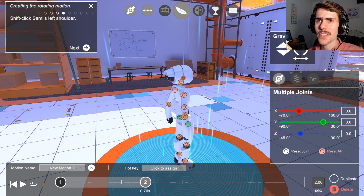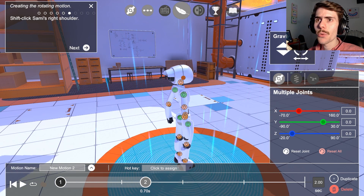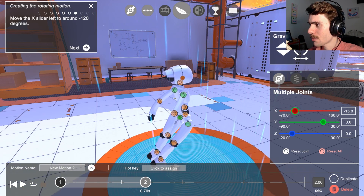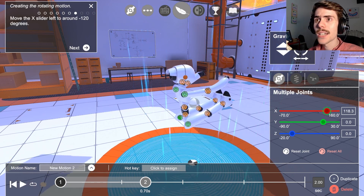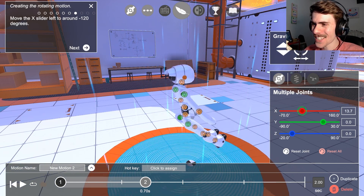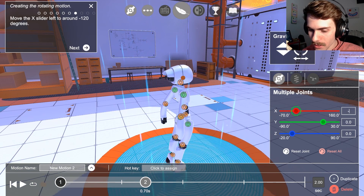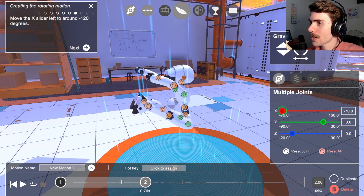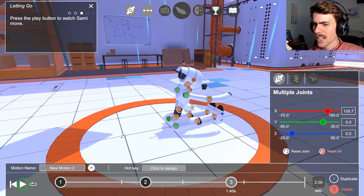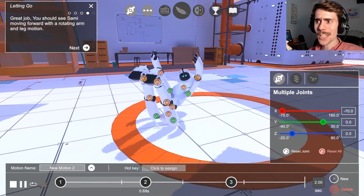Now we're going to try and rotate a bunch of stuff - left shoulder and right shoulder. X slider to around minus 120. Wait, where's minus 120? It looks like he's trying to jump, except he's not using his knees. Minus 120 - there we go. And then turn that off, drop it, and now we play and see what happens. Oh, that's cool and gross!